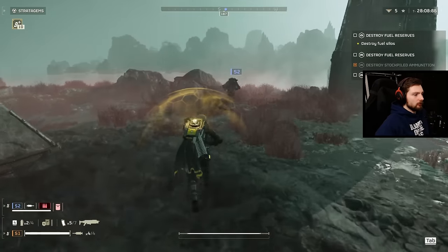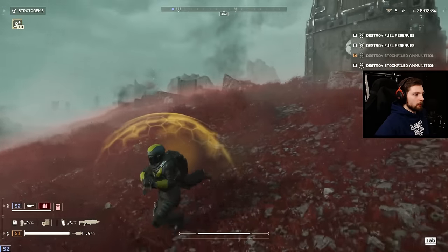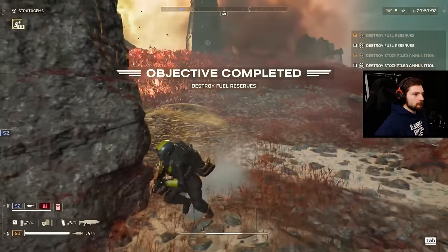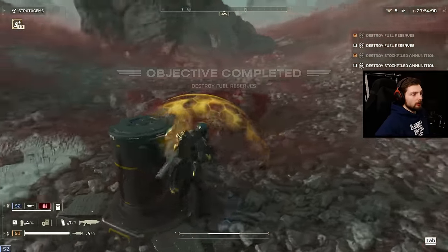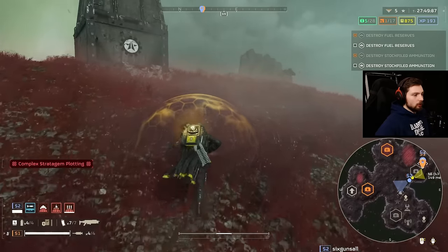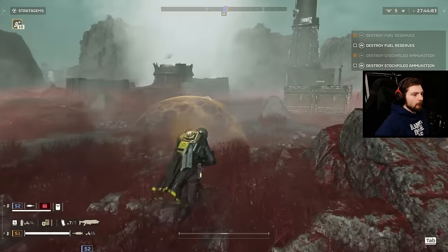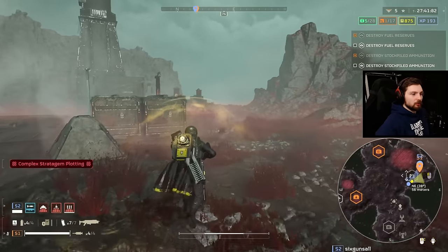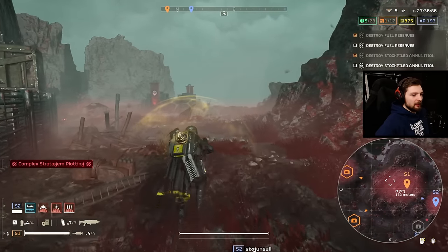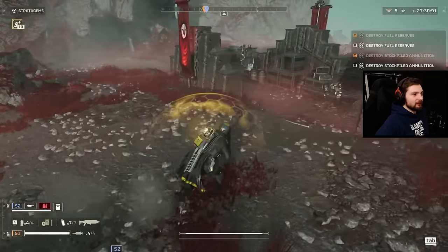These hellbomb explosions — absolutely fantastic. I always like to turn around and look at them because they look beautiful. You know what is very disappointing? One of the most disappointing things in the game has to be when you land a hellbomb, activate it, and then it just doesn't kill the objective. I think later in the mission we had a hellbomb land trying to kill a silo and it didn't blow up the silo. I was so irritated.